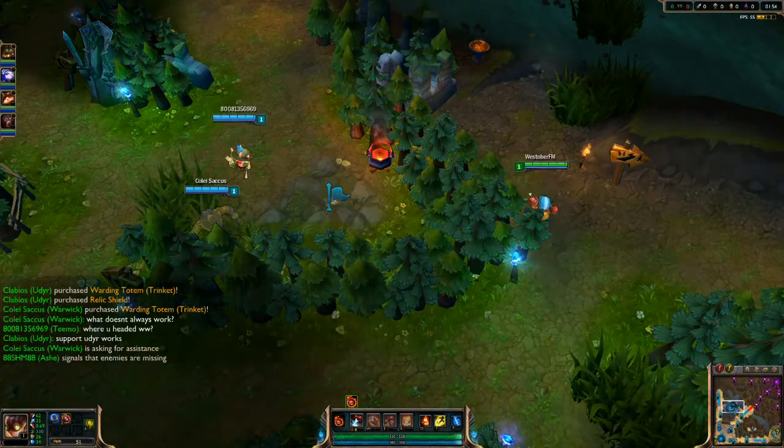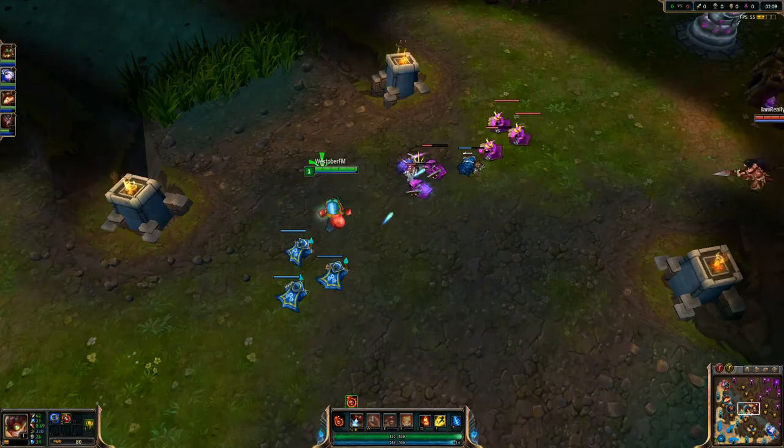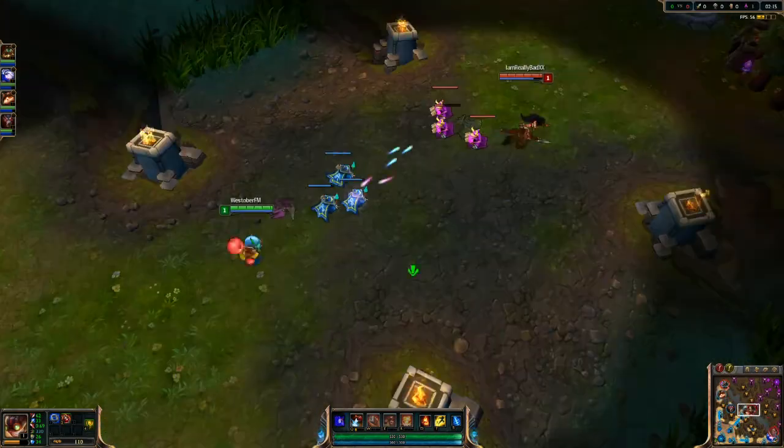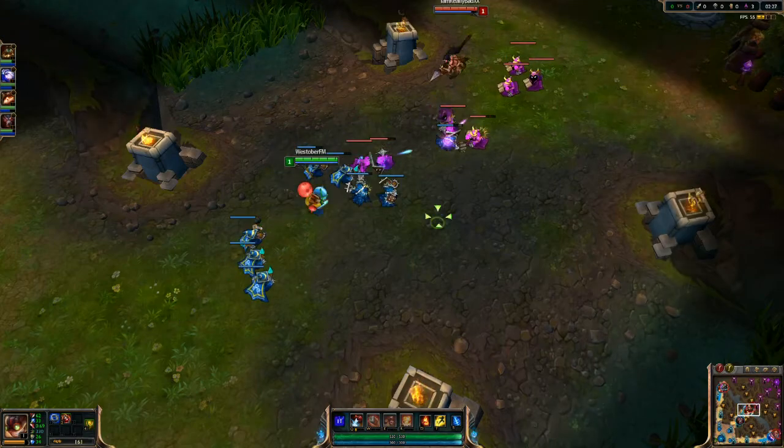For those of you who don't really play League, mid lane minions get there faster because it's just a straightaway. You last hit the minions, you get the gold — basic stuff. And I'm just kind of farming here.